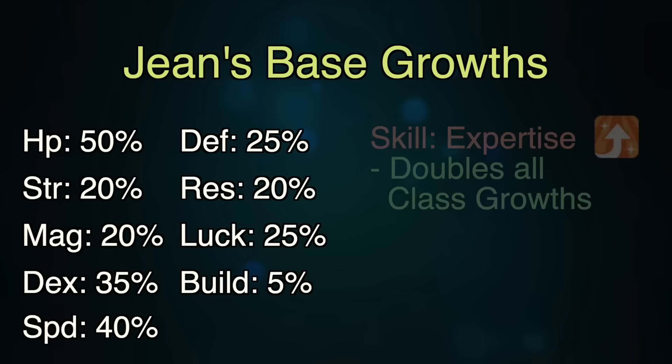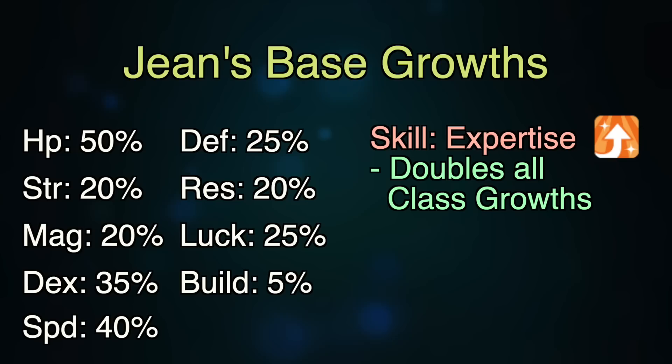Gene has a personal skill, and it's what makes him this game's monster of a growth unit and potentially the best unit in the game for every class. Gene has the personal skill Expertise. The game's description says it enhances stat growth upon leveling, but what the game doesn't tell you is that this skill actually doubles class growths, and then they're added on to his personal growths. So looking at that 40% speed, if you're in the Swordmaster class which adds 20% speed normally, instead we're looking at 40% for Gene, bringing his total to 80%. In terms of magic, if you're in the Sage class with 30% magic growth, that's adding a whopping 60% magic to bring his total up to 80%.